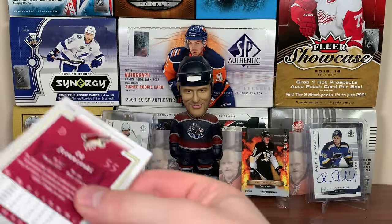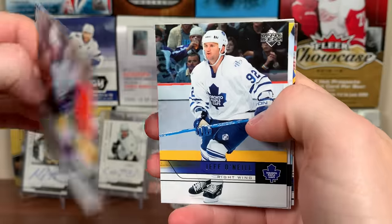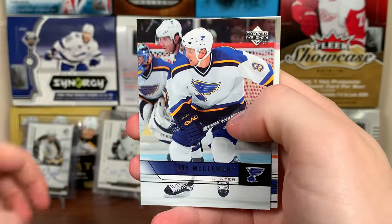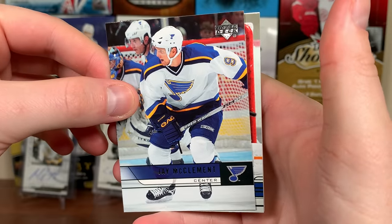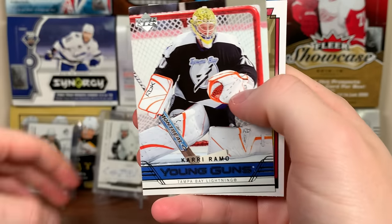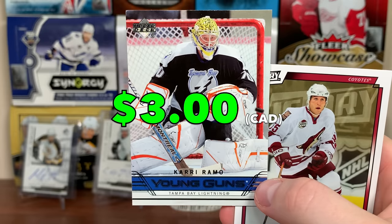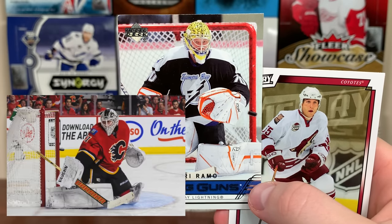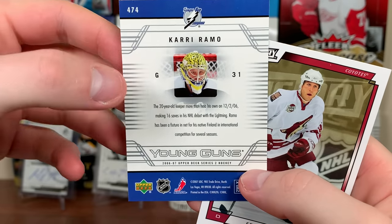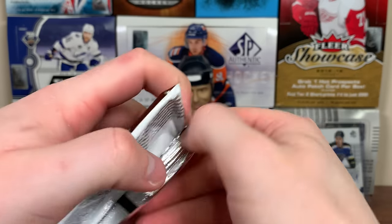I should be careful here - Malkin goes for quite a bit. Alexei Kovalev, Jeff Halpern, Craig Conroy, Jeff O'Neill, Freddie Modin. First Young Guns - it's the Lightning goalie, Karri Ramo. Young Guns alright. He left and came back, played for the Flames, was okay. There's Karri Ramo on the Lightning, and Ed Jovanovski.